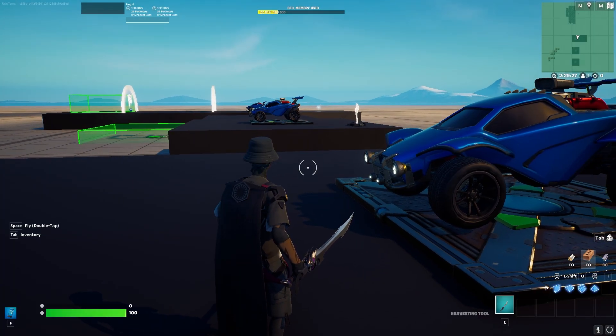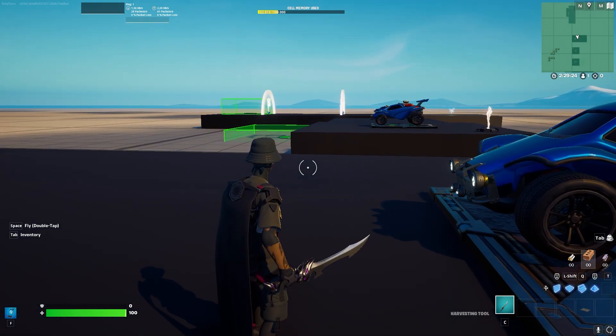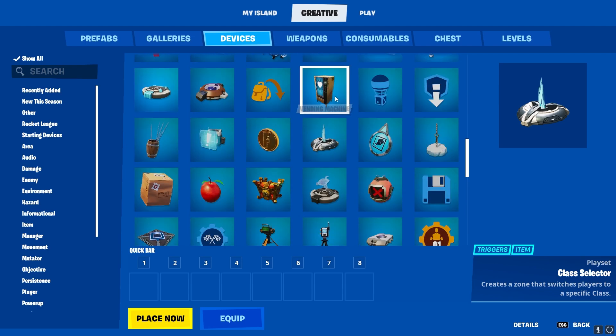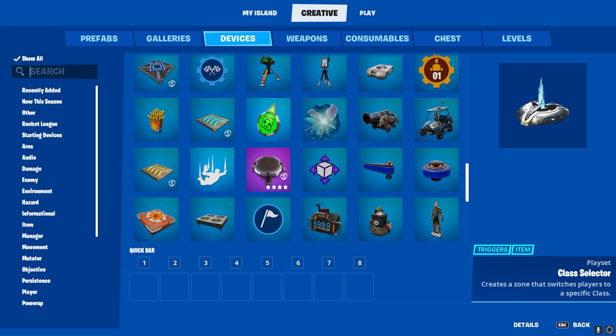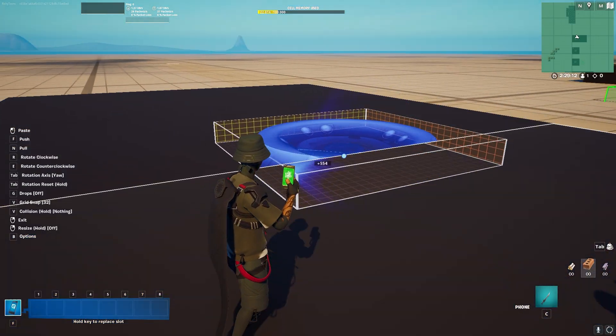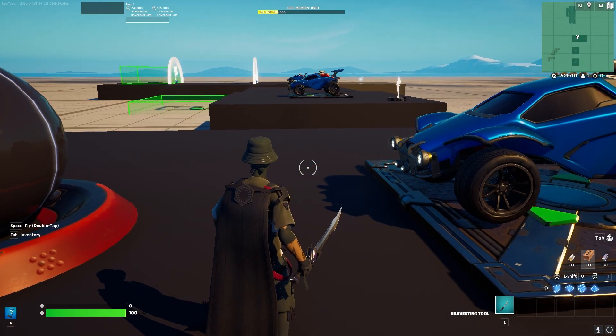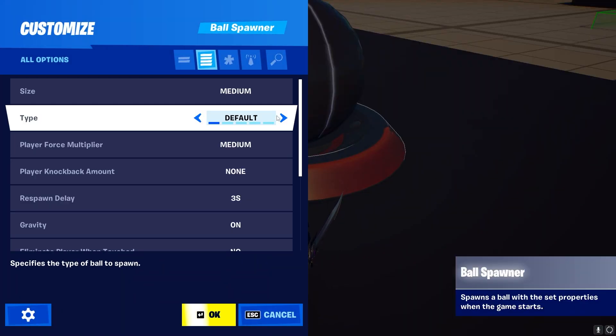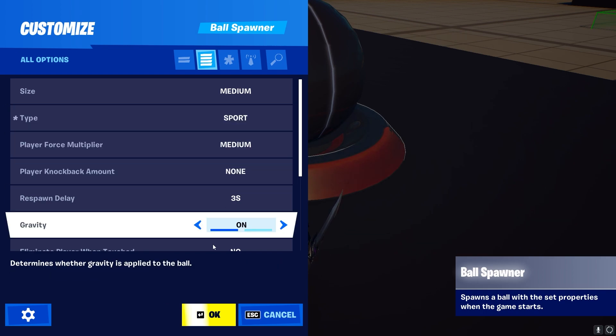If you're wondering if there's a Rocket League ball in the game — as of the time I'm recording this video, there's not. But there's a very high chance the ball will be added, and it will most likely be added to the ball spawner, which you can find in the devices category. The current ball doesn't work with the Octane and is very glitchy, so I would not recommend using it. There should be a new option in the type section which says 'Rocket League ball.'